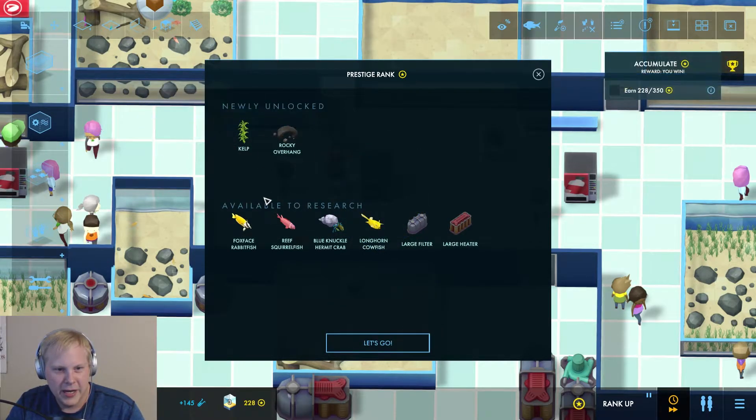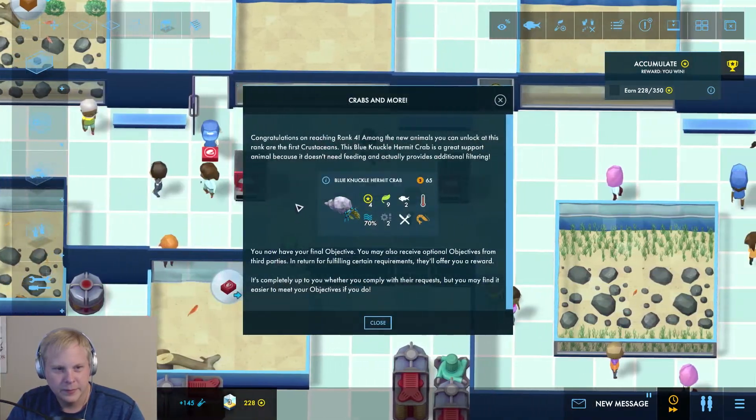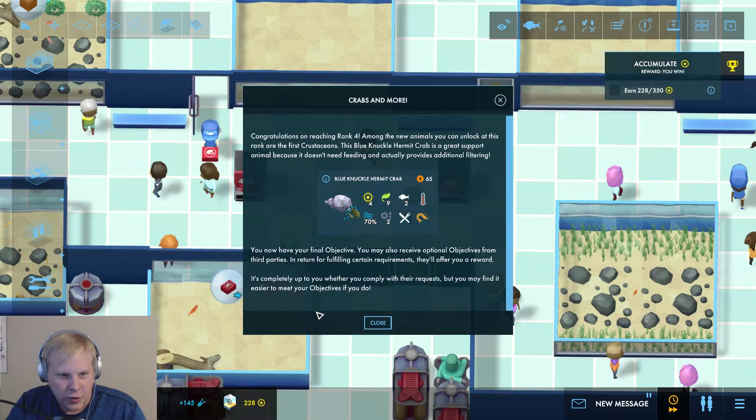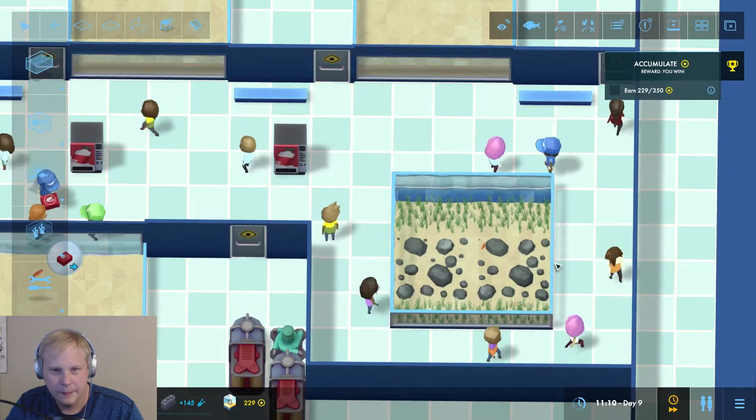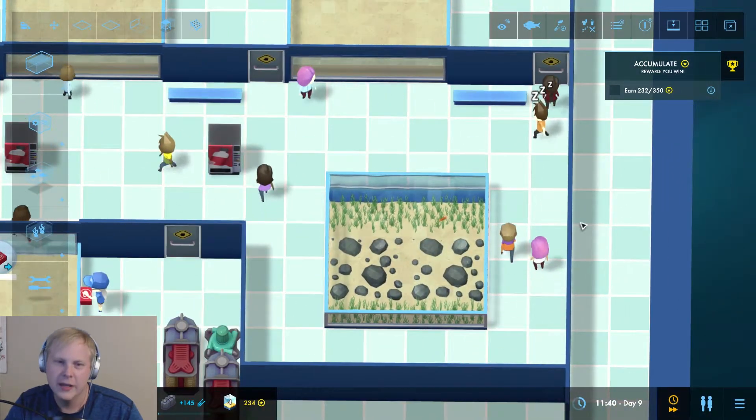We ranked up — wonderful! We got kelp, rocky overhanging, and a bunch of new fishies. Congratulations on reaching rank four. Among the new animals you can unlock are the first crustaceans — the blue knuckle hermit crab is a great support animal because it doesn't need feeding and actually provides additional filtering. You may also receive optional objectives from third parties; in return for fulfilling certain requirements they'll offer you a reward.